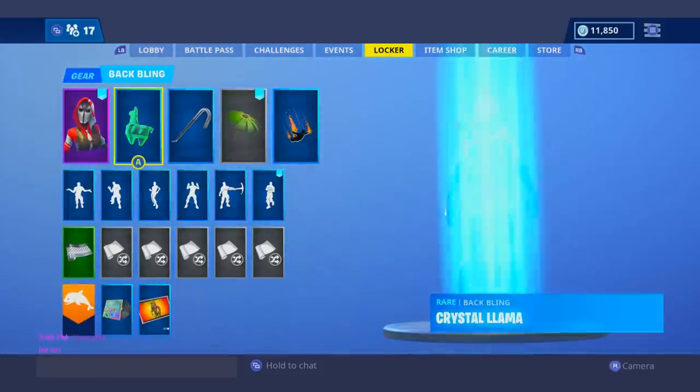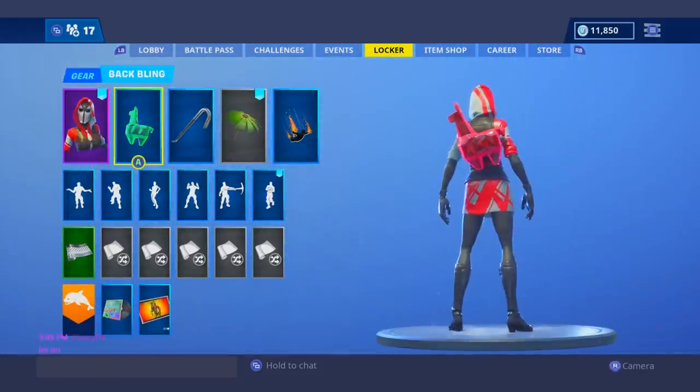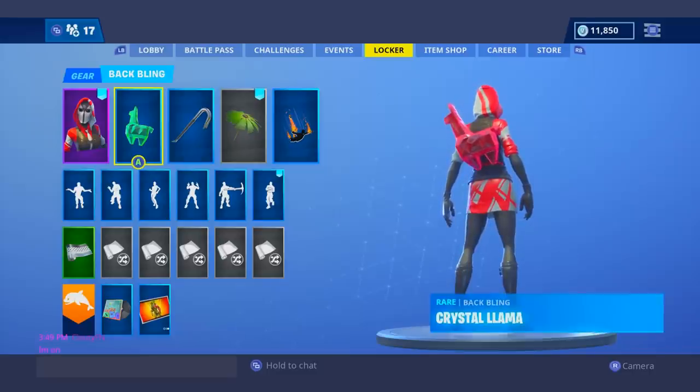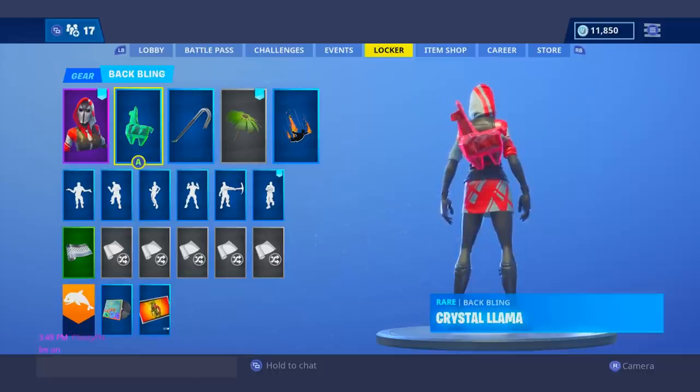Moving on to my number 4 spot, I gave it to the Ace with the red Crystal Llama. I know a bunch of you out there have the Ace — probably almost every one of you. So this is a combo that just works with the theme, the idea behind it, but it also works with the color scheme.